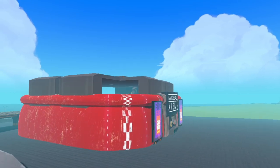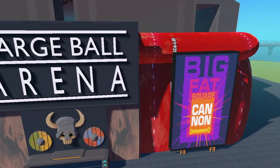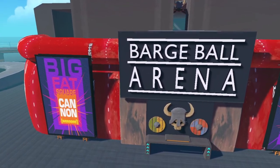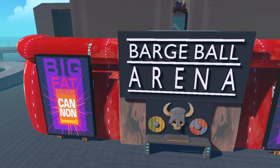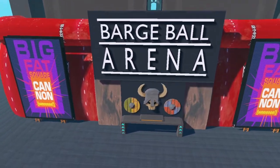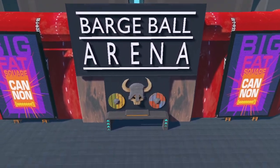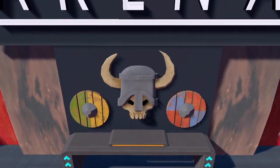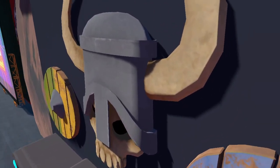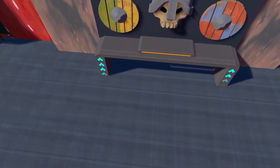What is this building? Big fat square cannon. The Barge Ball Arena — I think that is a custom sign. The Barge Ball with the — the shields are normal. Like, that's two things on top of each other. I think the skull and the helmet are two different things.